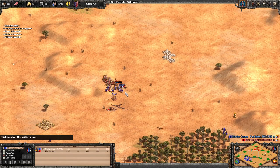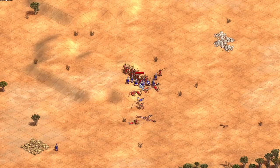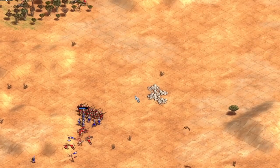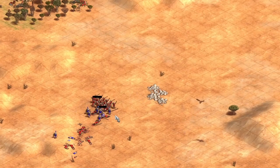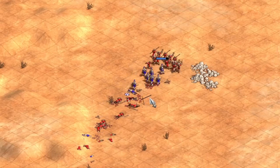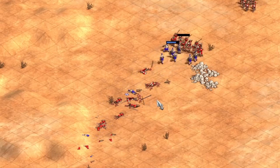The AI has learned how to archer micro. It's doing that step back, shoot, step back, shoot. And it's actually using proper formations now as well. Normally it's kind of spread out all over the place, but look at it — it's glorious. Look at this beautiful archer micro by the AI. Fantastic.